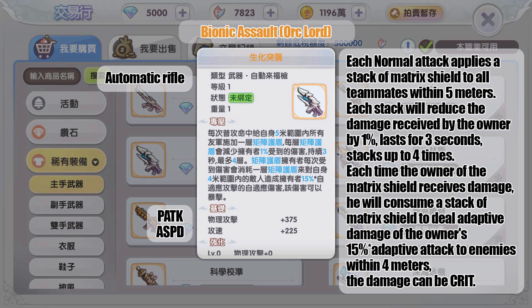The Aug Lord gold weapon applies a stack of Matrix Shield to all teammates within five meters on each normal attack. Each stack reduces damage received by the owner by one percent, lasting three seconds, stacking up to four times. Each time the owner receives damage, the shield is consumed to deal adaptive damage equal to 15 adaptive attack to enemies within four meters — the damage can crit. Adaptive damage means the damage type follows your job class: physical for knight, magic for wizard.